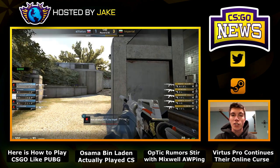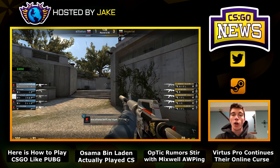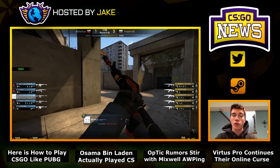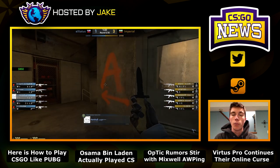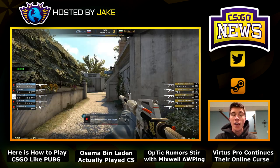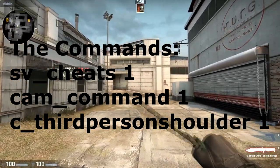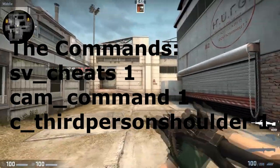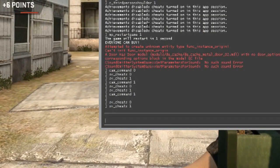First off, I do want to clarify you can't do this on public matchmaking servers, deathmatch, or casual servers. You can only do it on your own or on any online servers that actually allow cheats to be activated. The three quick commands you guys need to know — first is sv_cheats 1 to turn on the cheats. This is why it's not allowed in public matchmaking or any public servers, because Valve has to add this as a game mode for that to be worthwhile.